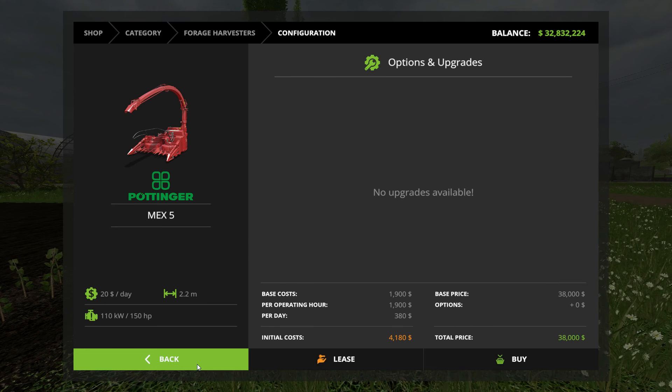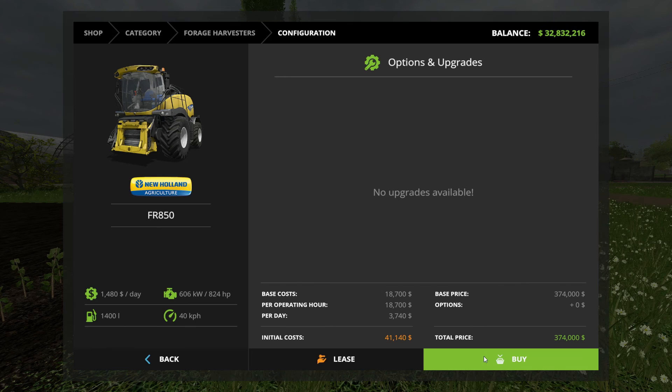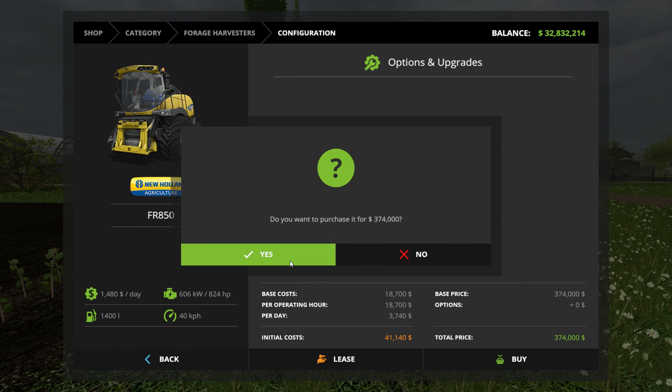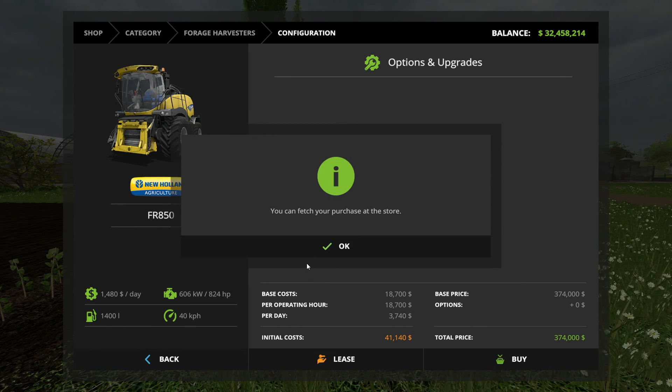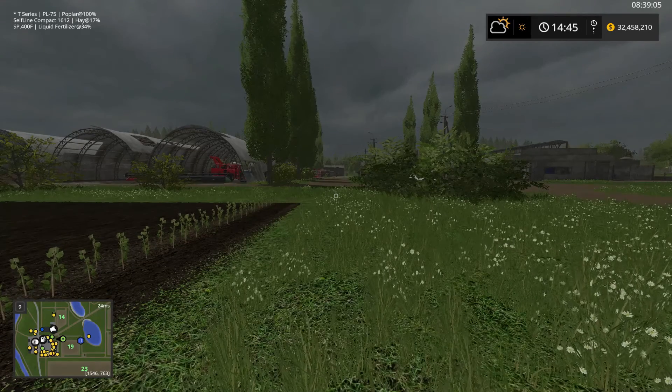I'm gonna make it really easy. I don't want that silly thing — what would I want with that? There we go. Last thing I wanna do is be buying two of those.